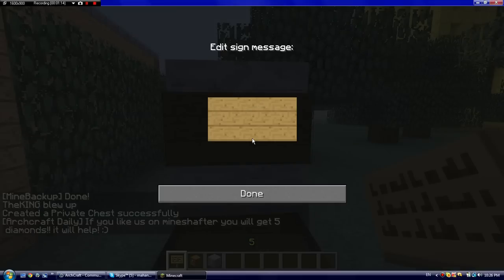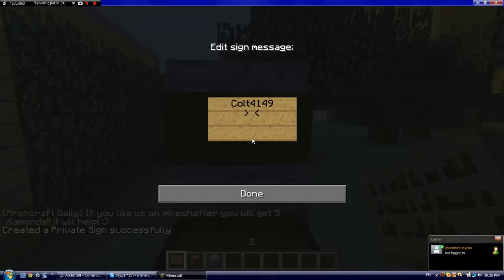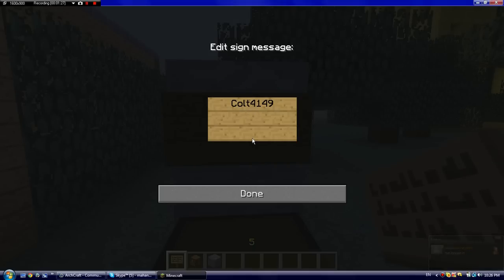At the first line you put your name — your Minecraft name — so mine is 4149. The second line is how many of those items you want to sell. So if I want to sell diamonds, I want to sell one, so whoever buys it will get only one. You can put 64 for a stack — if you put, like, cobblestone or diamonds, maybe you want to put 64 for a high price. So I'll put one.